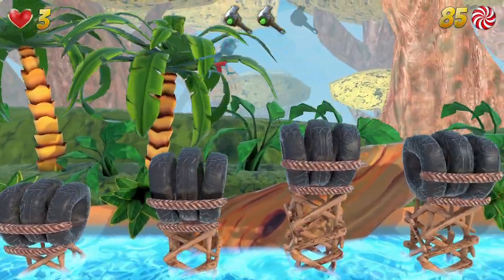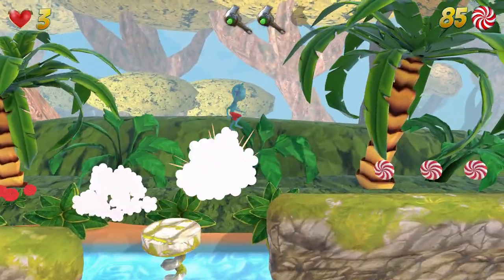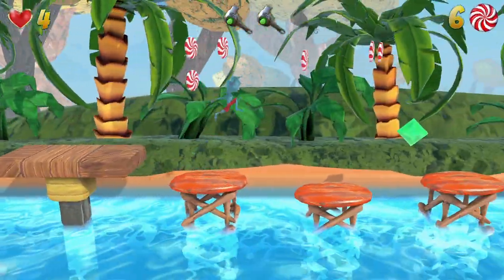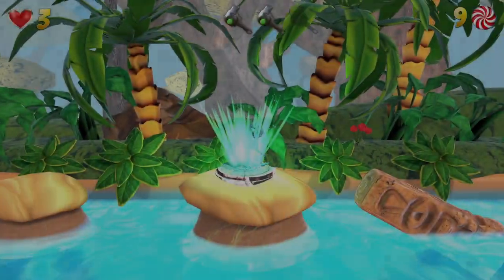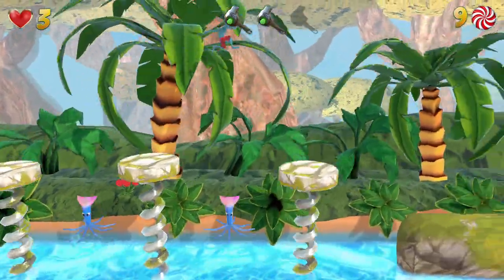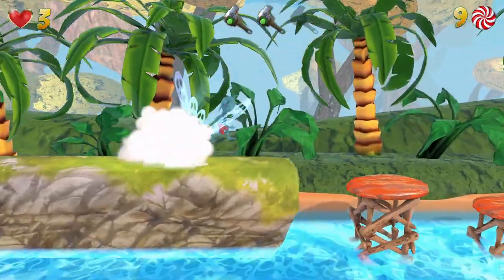We managed to get the other collectible we needed at some point along the way — I don't know when that happened. Those enemies do swing at you. We'll get through this first level without failing much more, hopefully. These platforms collapse. No, you just kill me — I have to learn, right. Back at the tires again. These plastic tires are causing all the problems. The big guy had spikes on him — that's probably why I couldn't land on him.